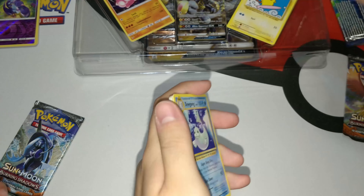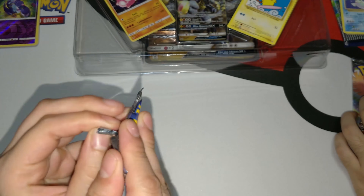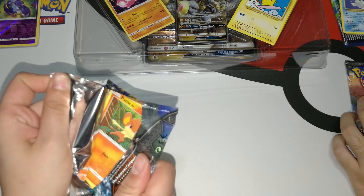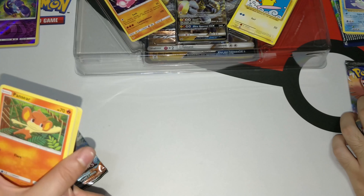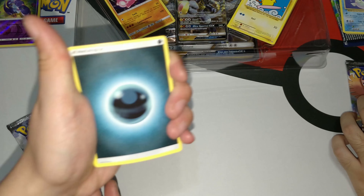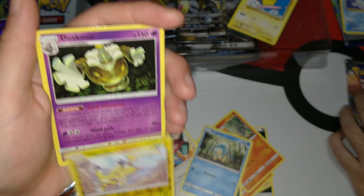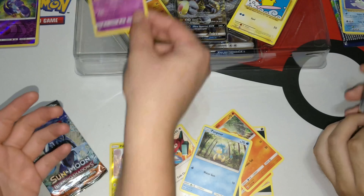I'm going to go with Tapu Fini now. Oh my goodness, are we going to start like this already? Please, not these monkeys again. Let's see: another Dark Energy, a Maria... a Pansear, a Charmander, an Alolan Rattata — which are freaking creepy — a Scone, and another one. Oh wow, a reverse holo Pikachu — that's awesome! And our rare is cool, we already have it, but still cool.